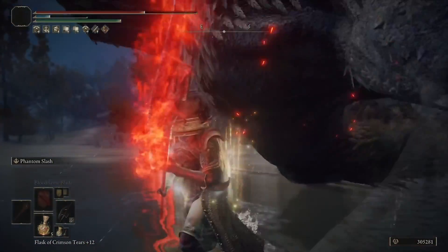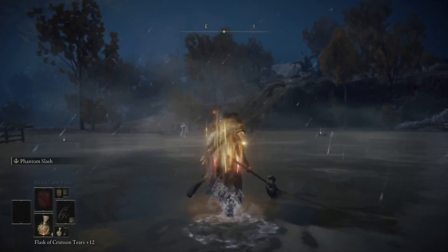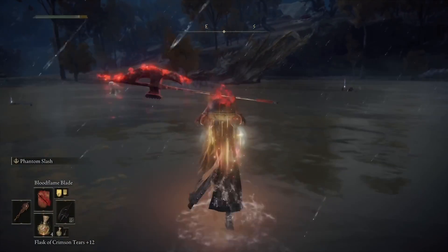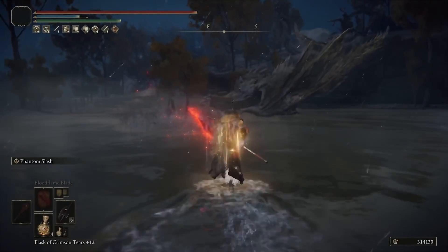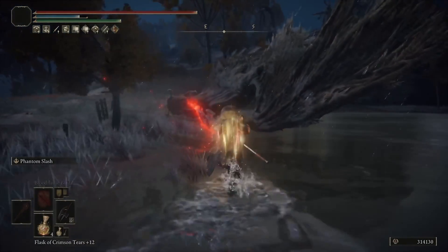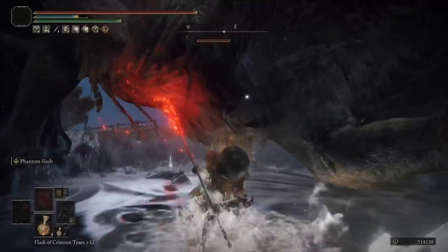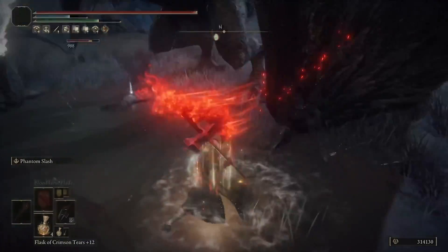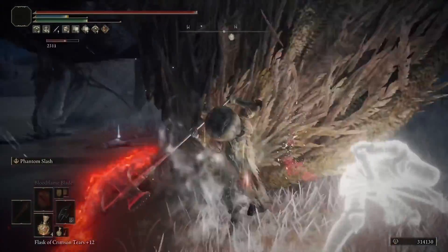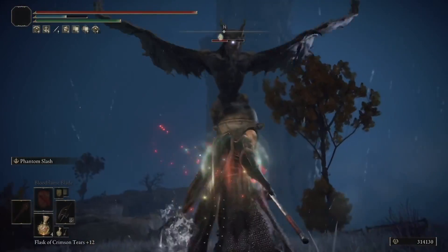One downside I want to note: the animation when you're done with the Ash of War — being able to roll out of it — is a little bit on the long side. You're going to see me get hit a fair amount because of that, and that's one thing I'd like to see them fix. This would be a really powerful Ash of War, maybe even top tier, if it was a little bit easier to roll out of afterwards. Once you're in it, you're going to get hit. You may even trade a lot with this type of build given how difficult it is to dodge right after using the Ash of War.